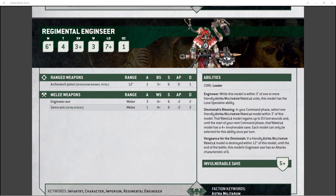He gets angry if you kill his vehicles. He's got the Vengeance of the Omniciah: if a friendly Astra Militarum vehicle model is destroyed within 12 inches of this model, until the end of the battle, this model's Intrancyre Axe has an attacks characteristic of 6. That's a really cool flavor ability. He also has a 5+ invulnerable save, which is actually pretty uncommon for Astra Militarum units.